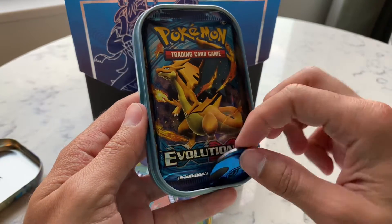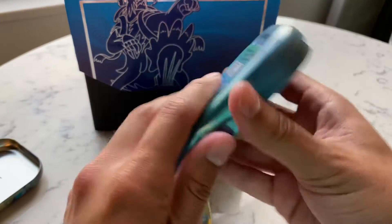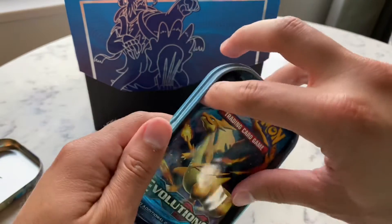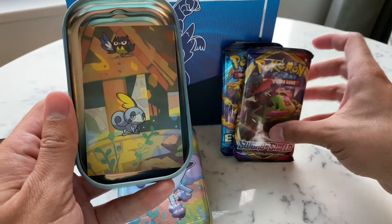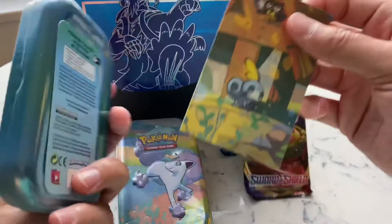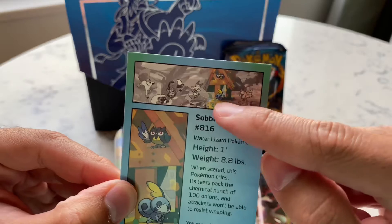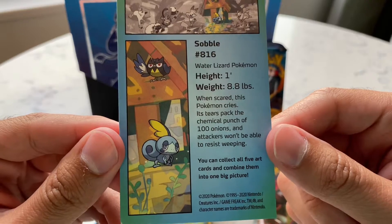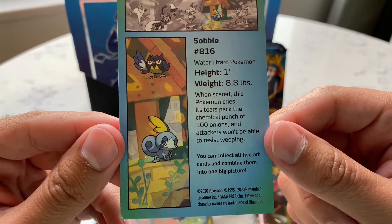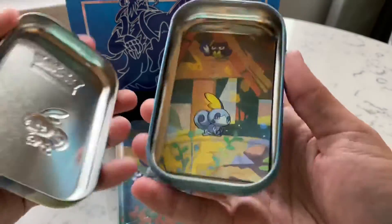An Evolutions pack, a Koga's Oger coin — that doesn't just fall out — and a Sword and Shield booster pack. And then the artwork for this specific tin, because you can collect, I believe, one, two, three, four, five of them, and have a little bit of information on this specific Pokémon.